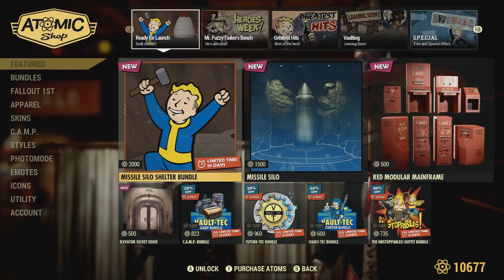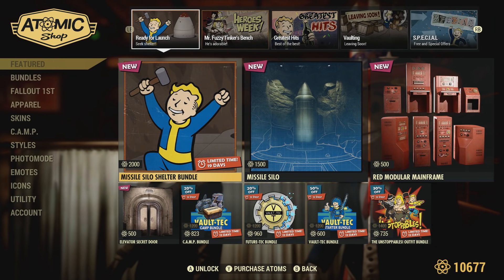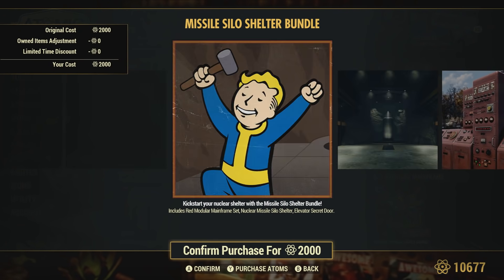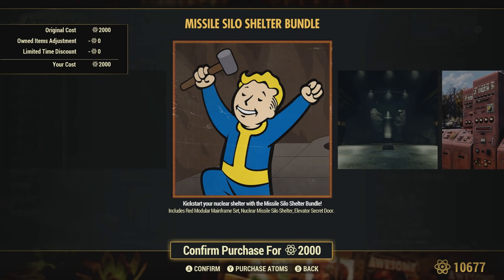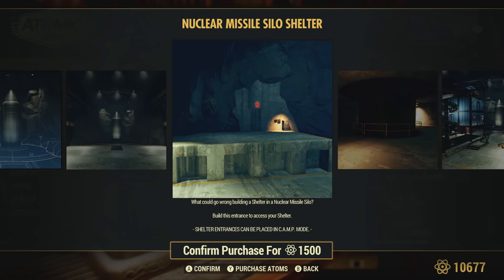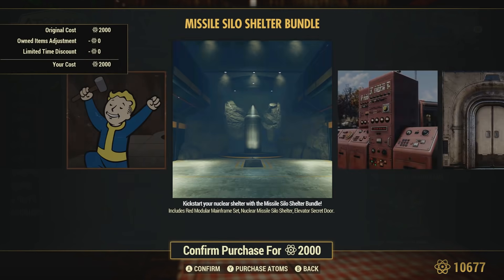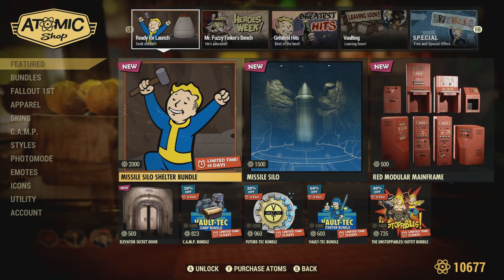In the end, it is totally up to you. Even if I say I think this is absolute crap, you can still go ahead and get it if you want — we all have different opinions. There is also a missile silo shelter bundle for 2,000 atom points. Not cheap. I'm going to go ahead and purchase the bundle just so we can get a full review. You can also individually purchase something from the bundle — so if you don't like the missile silo but you like the red computer set, you can purchase that for 500 atoms.